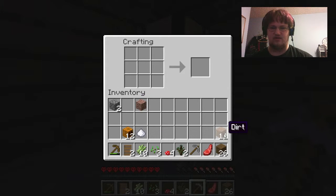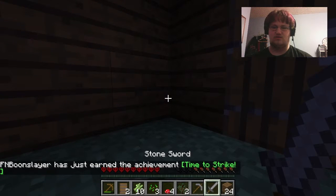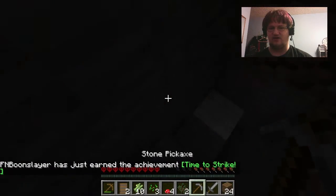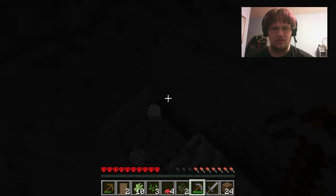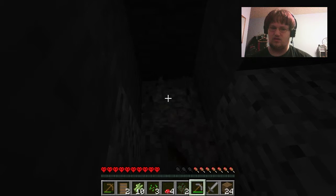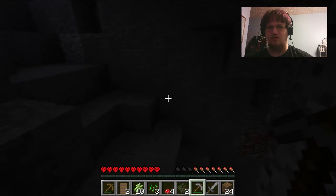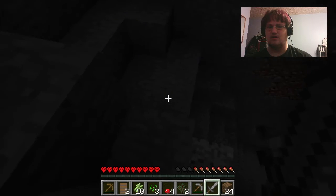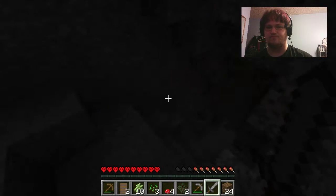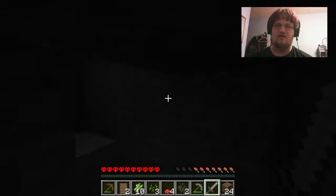Just in case something bad decides to spawn inside my house since I have no way to light it, I'm just going to make a stone sword. If I get further from my house I think stuff can spawn in it. I think all I've done is give mobs a way into my house.